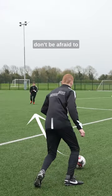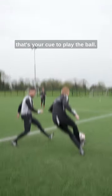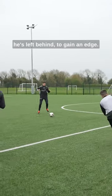When making a pass to a teammate, don't be afraid to hold onto the ball for that split second longer. As soon as you've drawn the opponent in, that's your cue to play the ball. Use his momentum against him and burst into the space he's left behind to gain an edge.